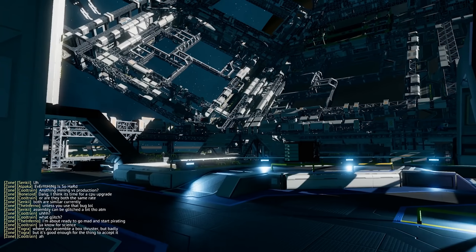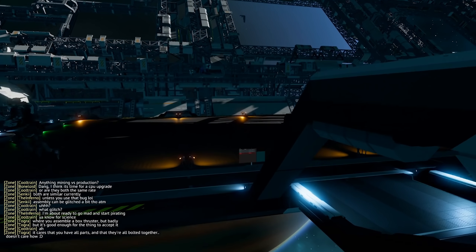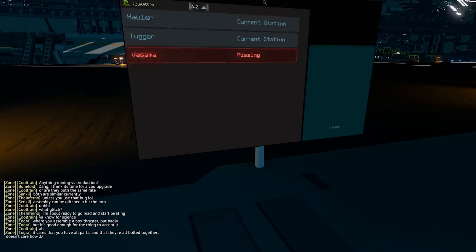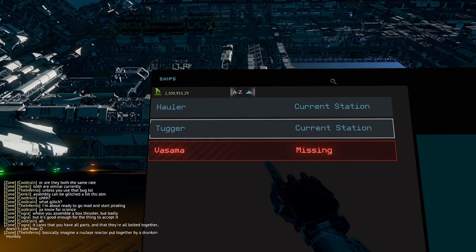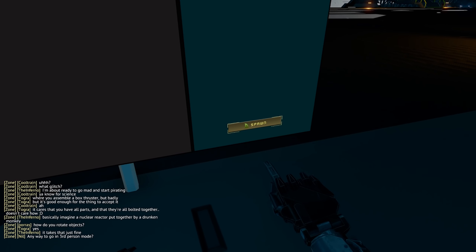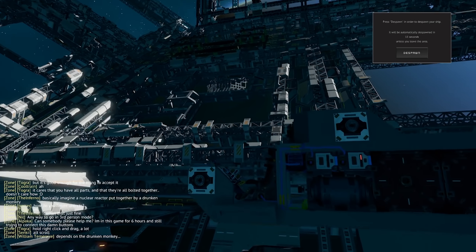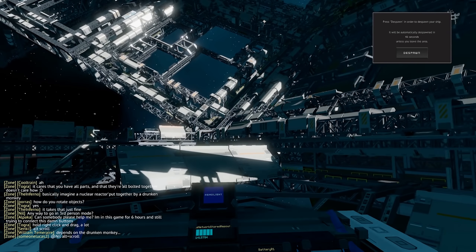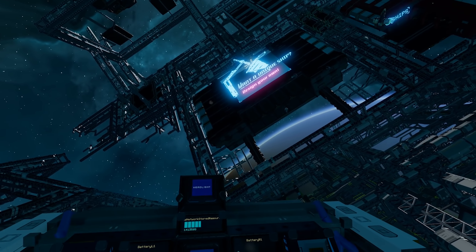Now we're going to spawn a ship and I'll show you the other areas of the station. Down here we have our list of ships — I've got a vasama which bugged out and flew off, the tug I was flying, and the hauler, which is really the ship you want if you want to make money. Spawning it places it on the station and you have 60 seconds to get in and fly it away or it will automatically despawn back to storage. I left the yolo button on so the ship works fine. Let's head over to the ship shop area — on our left we can see the starship designer station.